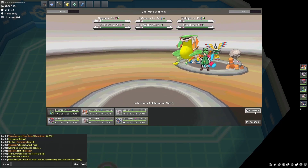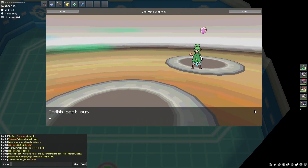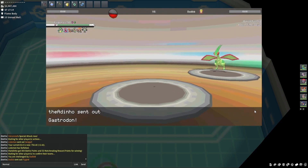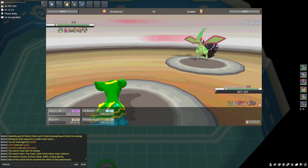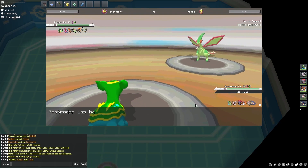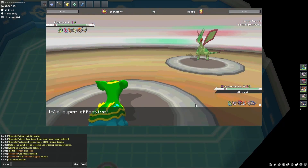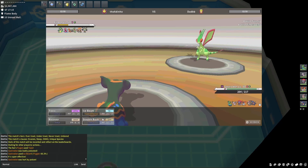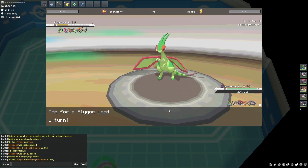Leading with Gastrodon and trying to get up rocks, pressuring Torkoal — because when Torkoal falls, his team falls apart. He leads with Flygon, and I'm not sure what he's going to do, so I just fire off an Ice Beam as he clicks Toxic — that's pretty annoying. However, he can't live the next Ice Beam, which was interesting — that might be Spit Up Death Flygon anyway.